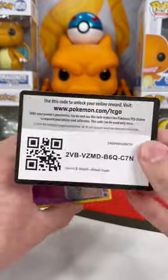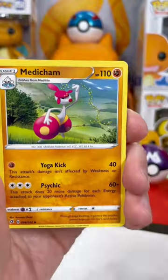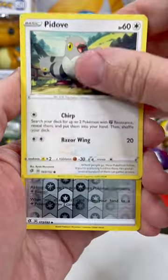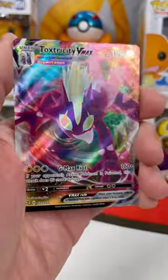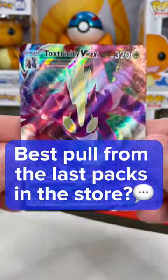All right, Left Pack Magic, here we go. Flip that energy — Metal. We got an expensive Speed Energy, and what is it? A Toxtricity VMAX. Not gonna lie, that's a pretty sick card. Left Pack wins! What's your best pull from the last packs in the store?